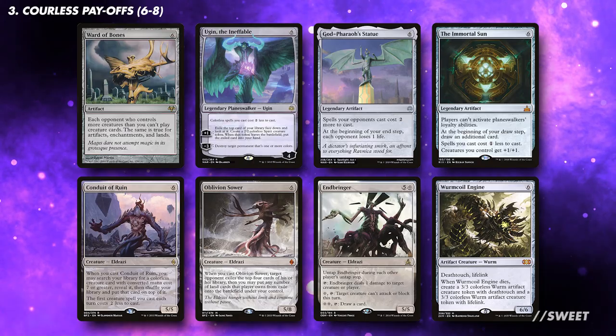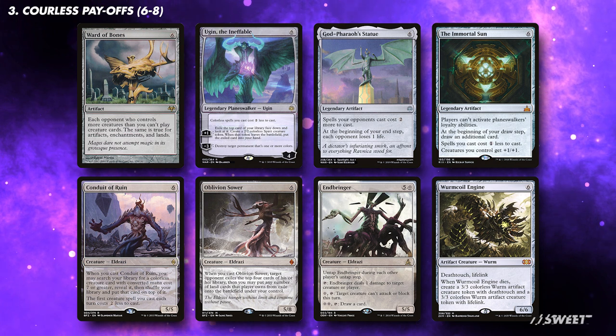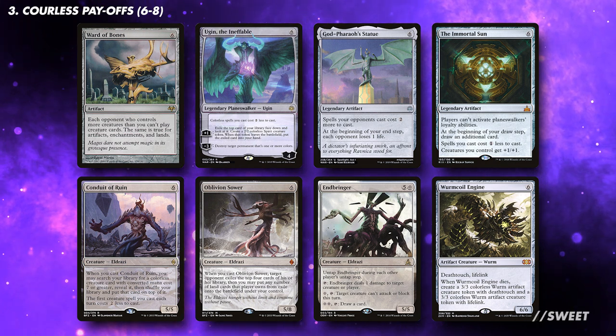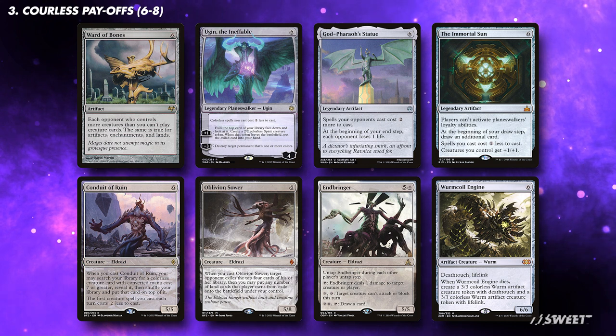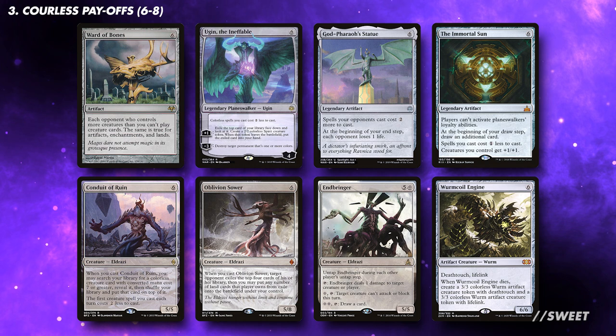We're mainly looking for 6-mana colourless payoffs, which we're aiming to be dropping as early as turn 2. We're looking for cards that will either help us continue to push ahead of our opponents, such as the Immortal Sun, or cards that will stop our opponents from being able to catch us up, such as God Pharaoh's Statue. You want between 6 and 8 cards in this slot.